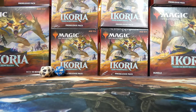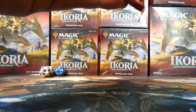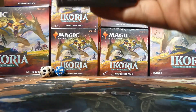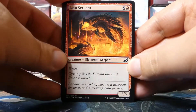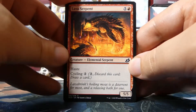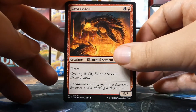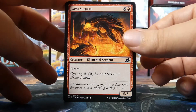Nethroi is the Abzan colors — white, black, and green. It's got mutate, deathtouch, and lifelink. It's a 5/5, very sweet. Usually we try to make a deck with the promo card, so if we can put Nethroi in it I would love to do that. Keep an eye out as we open for colors that stand out.